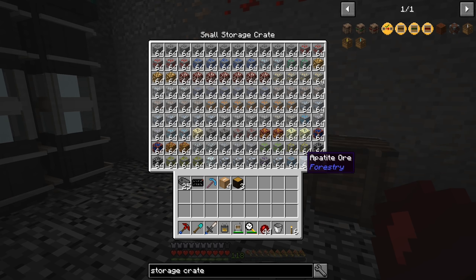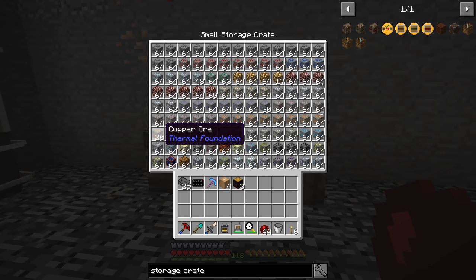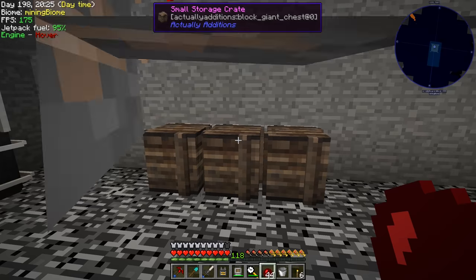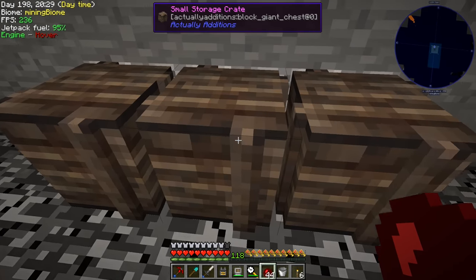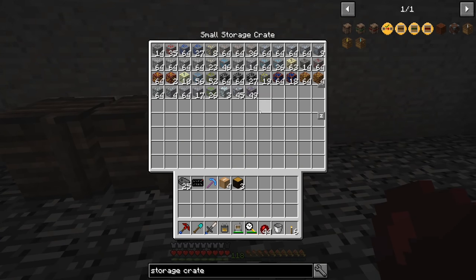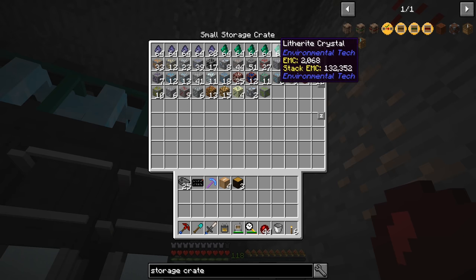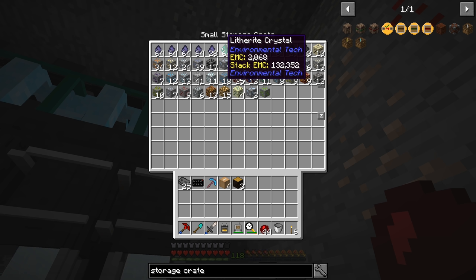We have one small storage crate full of all sorts of stuff, and another small storage crate that is pretty much full. Over here we have a little bit more of an overflow, so we've been getting quite a lot of resource and we are still collecting resources right now. But the big thing is we were trying to get this erodium - we want to get it so we can make ourselves a crystal lens to focus on getting crystals faster and upgrade to the tier 2.